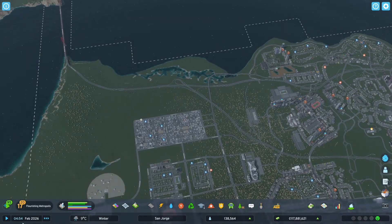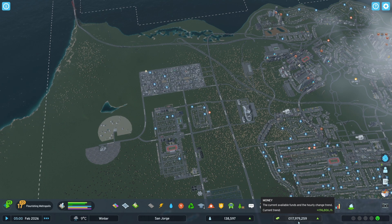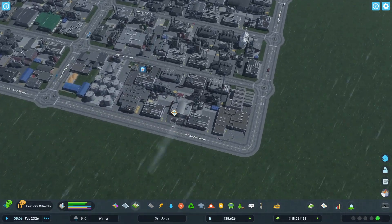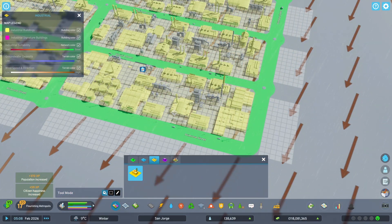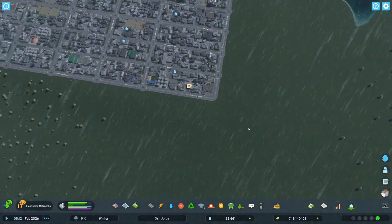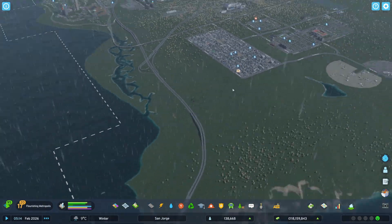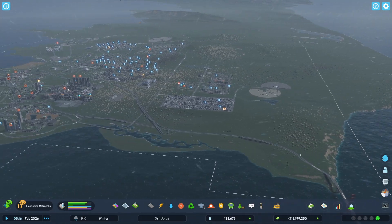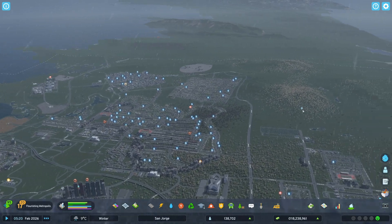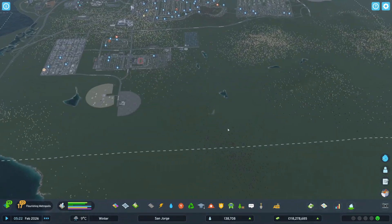I did get an upgrade while doing that as well — the progression upgrade. We became a 'Flourishing Metropolis' and hit over 100 million dollars, which is insane. The only thing I may do in the future is put another way that comes off here and goes around, because I feel like having three highways works out a little bit — the more ways, sort of the merrier to some degree.